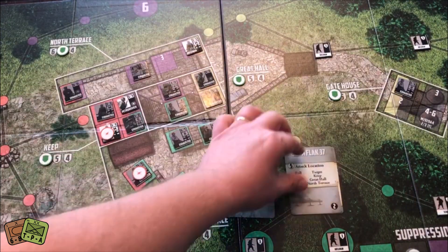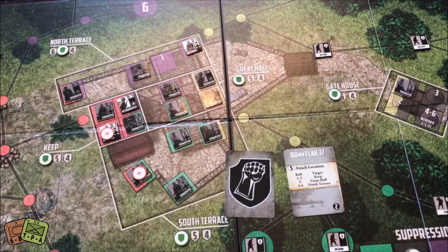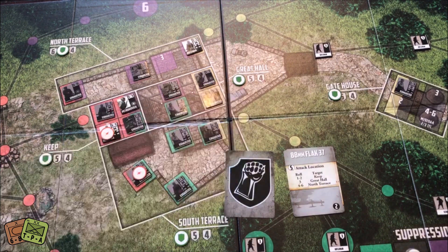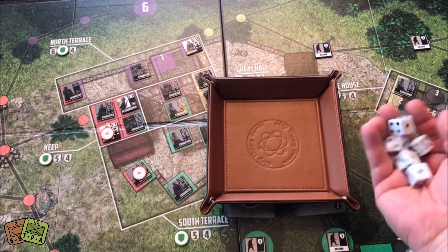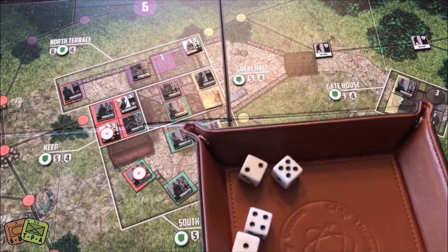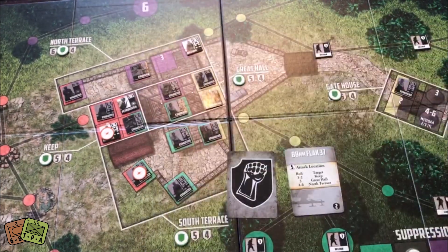Next card: we have a Flak 37 attack. We roll a die to see where it attacks — it attacks number three, which is the Great Hall. It has a defense of six. We roll all five dice looking for sixes. No sixes — another beautiful roll showing no hits.